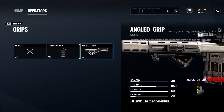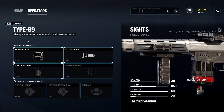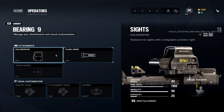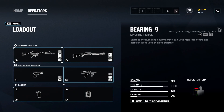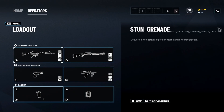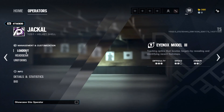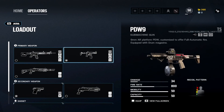Hibana has a hard recoil gun. Holographic, flash hider, vertical grip works well for me. This is one of the operators where I use vertical grip on attack because the recoil is crazy and shaky with the angled. The vertical grip's 25% recoil reduction makes a huge difference with Hibana specifically. For the secondary I like the Bearing-9 for close range — it's only good up close though. Stun grenade as the gadget.